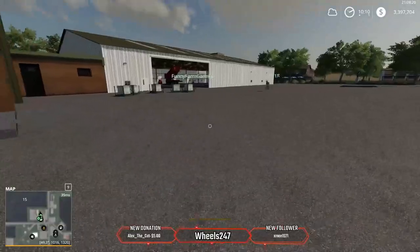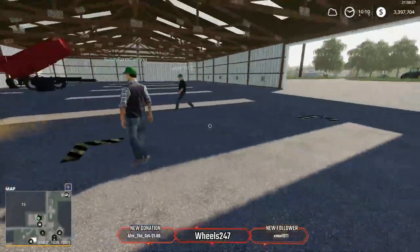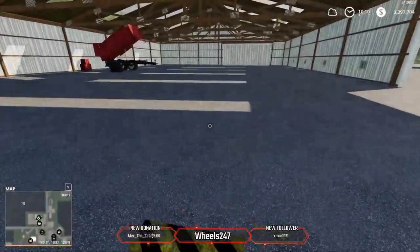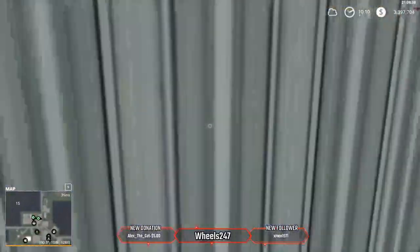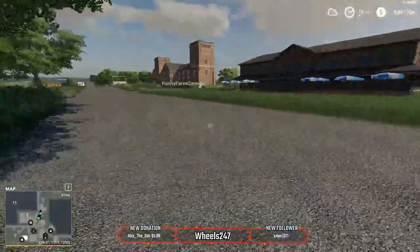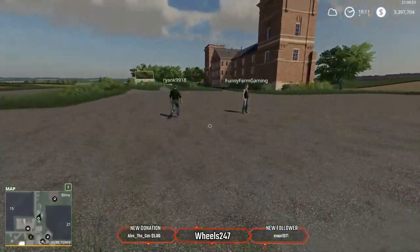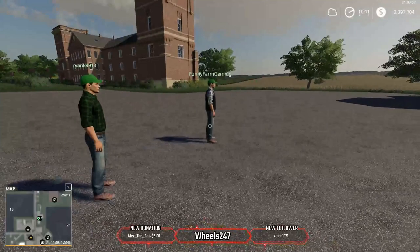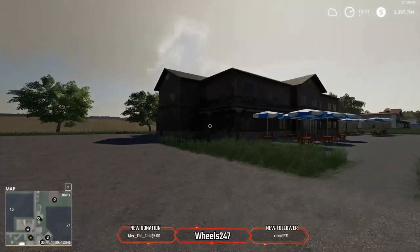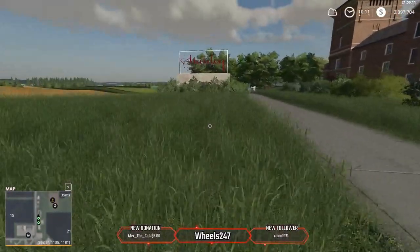The shop shed has a repair trigger right there; you can also sell vehicles here — there's one on the main farm too. This is the bar and grill; on the missions it's something like Smoky's Tavern. Delivery missions go here. And this right here is the town hotel.